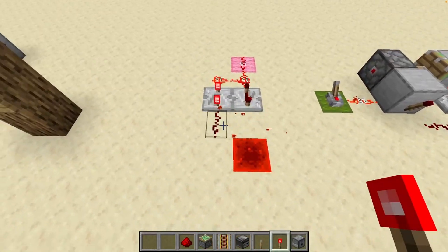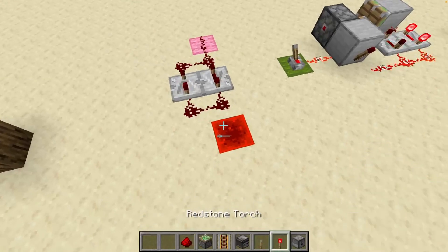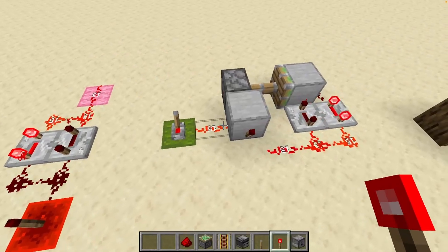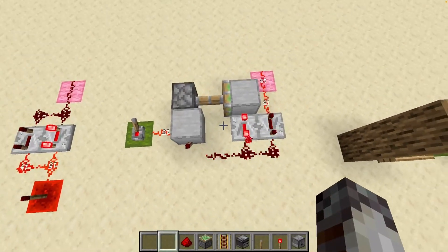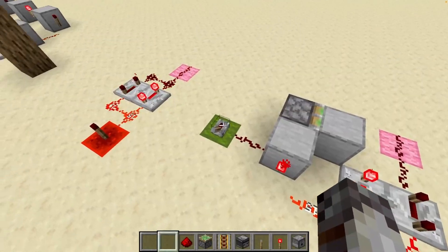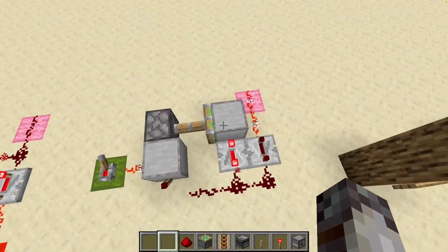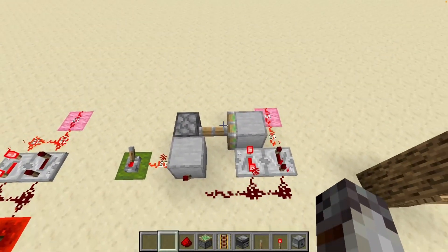However, this design does need to be manually kick-started. This is an easy way to do that — just with a torch and a block. So if you don't want to bother with that, you can always build this automatic design, which, with a flick of the lever, kick-starts the system and allows it to continue to loop around, with the piston and torch doing those two things respectively.